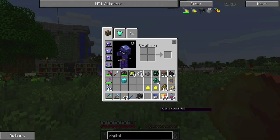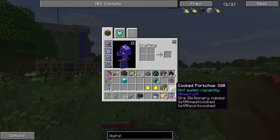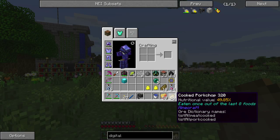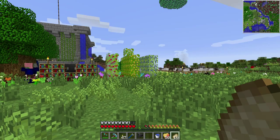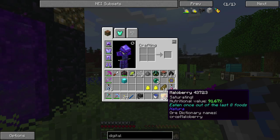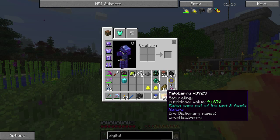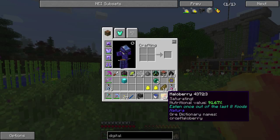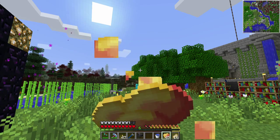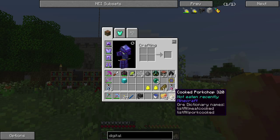A little tip for the food situation — you know how if you eat something it always says 'eaten once out of the last eight food'? If you ever run into the problem where all your food has low nutritional value, get those berries. Not to heal up, but just eat a bunch of them — they're very small so you can eat a lot quickly. If you eat them a bunch, it resets all your food back to 100%.